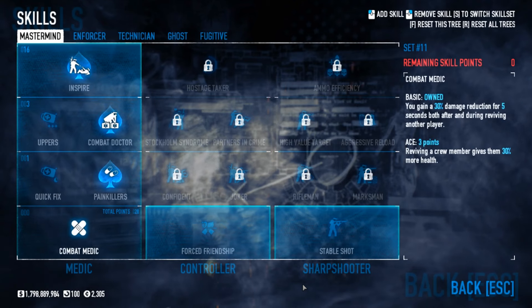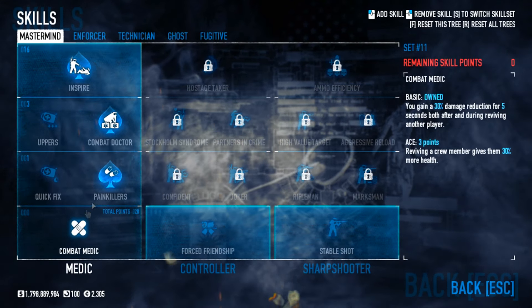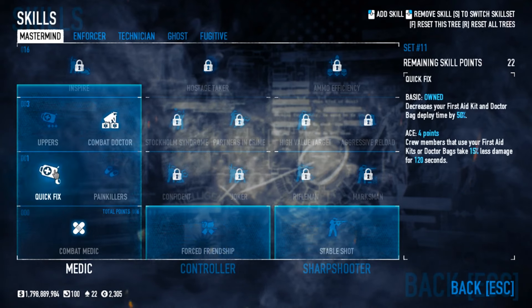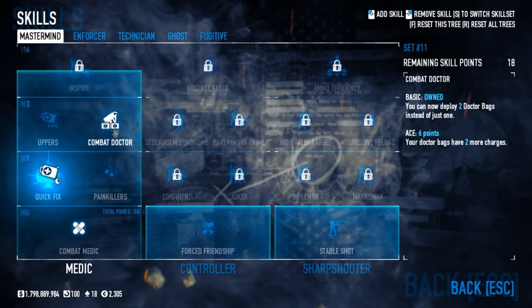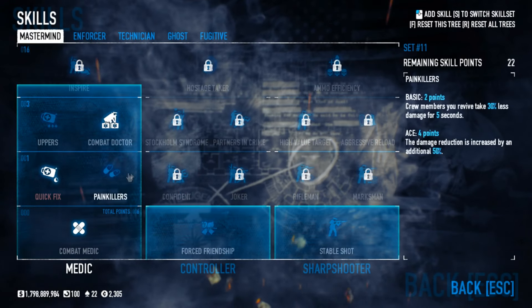Moving on to the skills. For this one I took Inspire, so I've got the usual Combat Medic, Painkiller Ace, Combat Doctor, and Inspire. An alternative would be to take Quick Fix instead of Painkillers, because that'll give you the faster deploy time as well as 15% less damage on your teammates. You can do it like that as well, but I'll keep it how I prefer it.